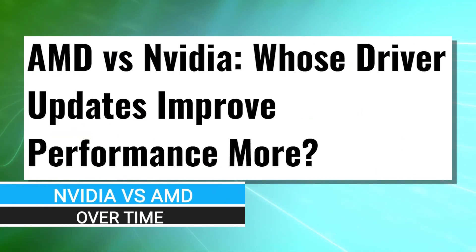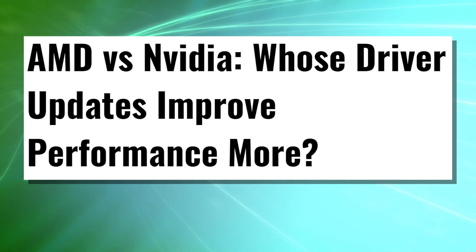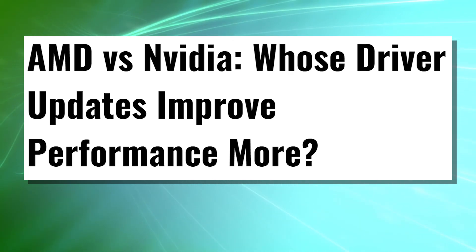Now it's time to get into the titular news piece of the day, and I guarantee the flame wars are coming. Just hold your horses — I'm going to do my best to objectively present the information. The article we're talking about is from Tom's Hardware. They compared AMD versus NVIDIA and how well they're performing after driver improvements through the years since the RX 480 and GTX 1060 launched.